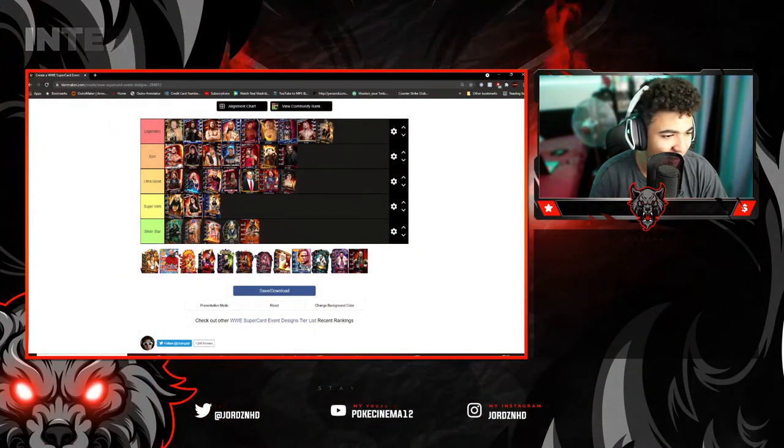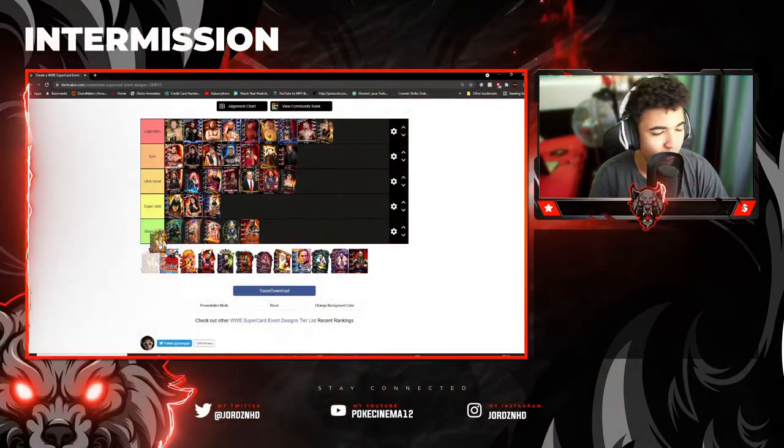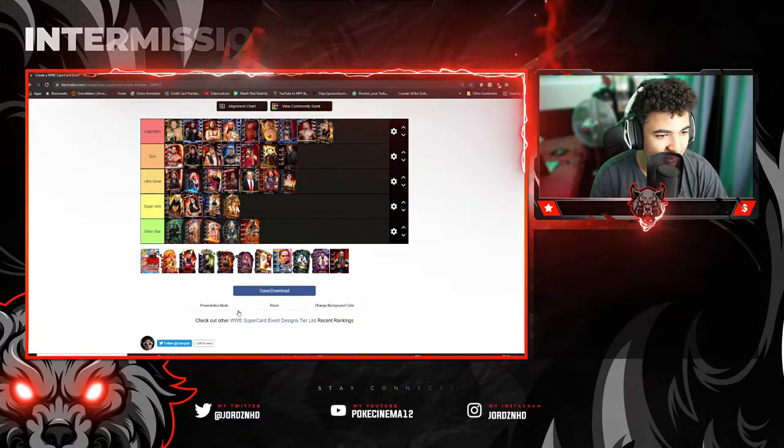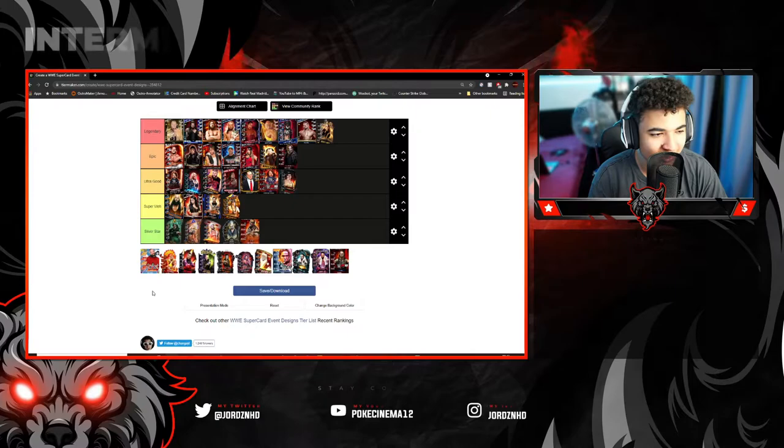The next one is a Bret the Hitman Hart SummerSlam 20 event card. That's going to get a Super Mare — it's an okay card design, nothing special.